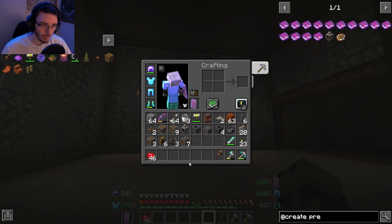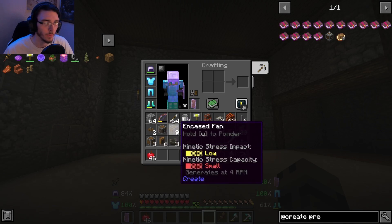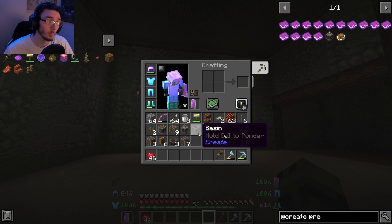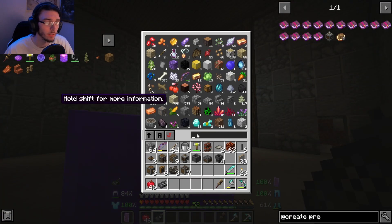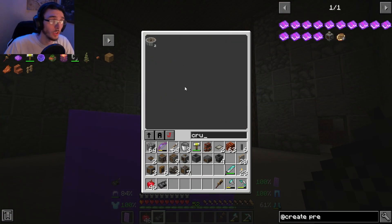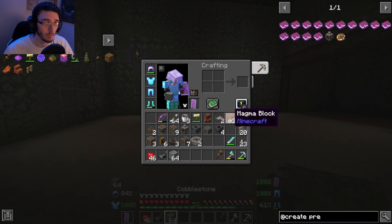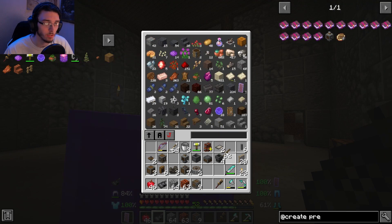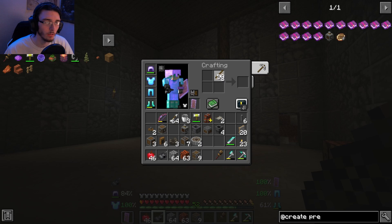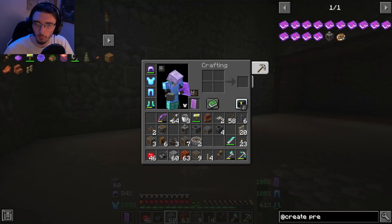We have a lot of things going into this: brass funnels, mechanical belts, vertical gearboxes, regular gearboxes, some encased fans, another mechanical press, a basin, another depot, some chutes, and some filters. We're also going to need our crushing wheels — those are very important. To get started we need cobblestone, magma blocks, and the encased fans, plus about four levers.